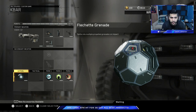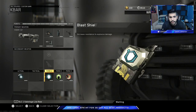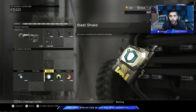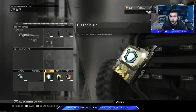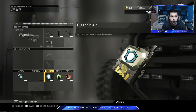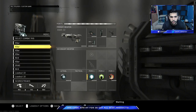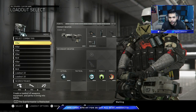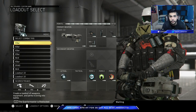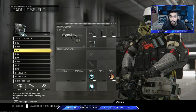Frag grenades are amazing — I really recommend using frags and respawn. The only time you should use cluster grenades is mainly in Search and Destroy. My second class is pretty much the same, but the only difference is I use blast shield. In hardpoint and even uplink, nades are tossed a lot and they're very effective, so I mainly like to use this class in hardpoint and pull it out in uplink depending on the situation. I love the fast reload and being able to switch weapons really quickly.